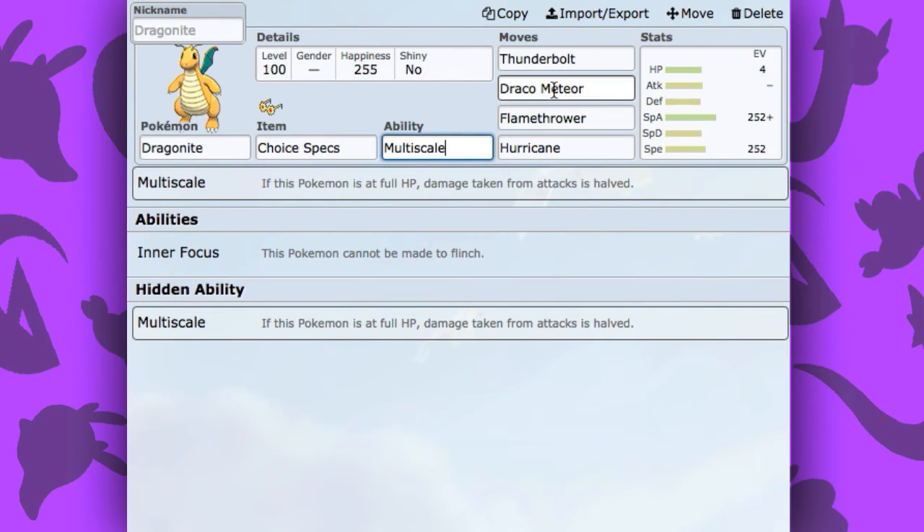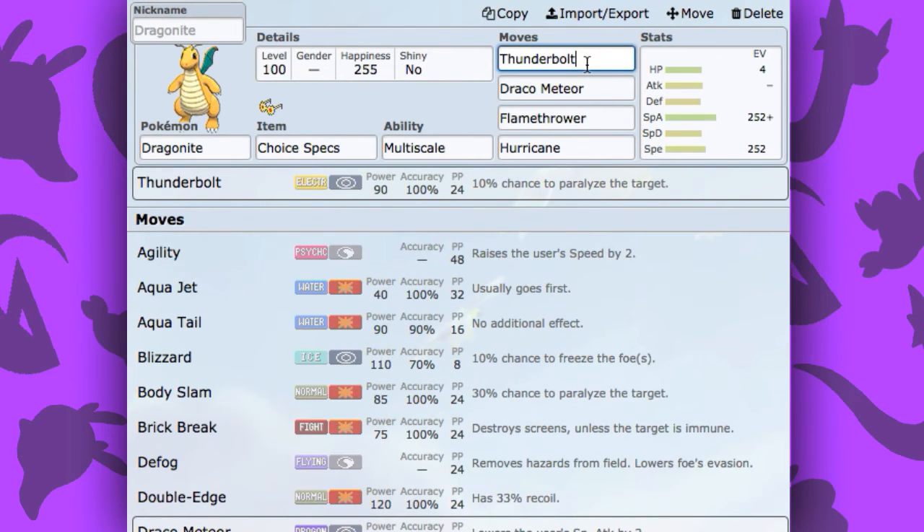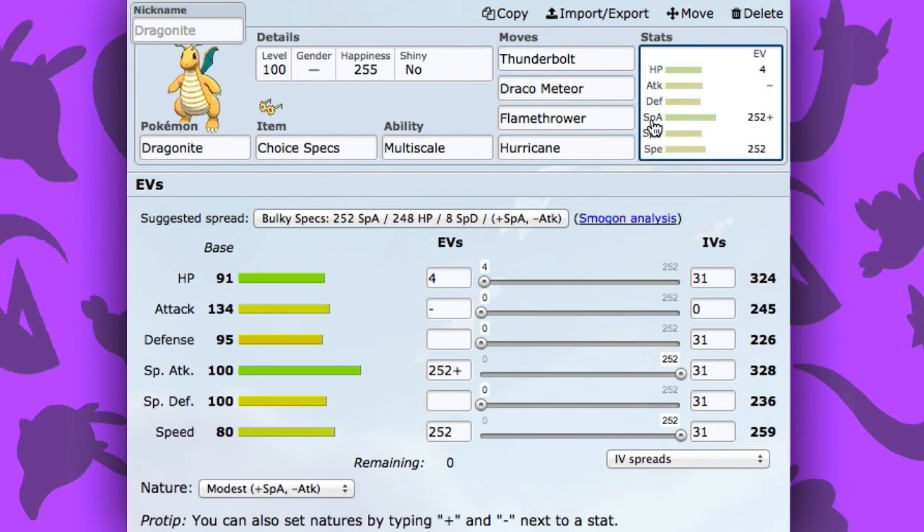The ability you're going to want is Multiscale again. Then Thunderbolt, Draco Meteor, Flamethrower, and Hurricane is the moveset you're going to want. You get that STAB boost with Hurricane and Draco Meteor, which is really good. Flamethrower and Thunderbolt just help you with covering more Pokemon types. For the EVs, you're going to want full Special Attack and full Speed. Dragonite's Special Attack isn't as good as his Attack, but if you invest fully into it, he's still going to have a pretty decent high Special Attack, as you can see right here.